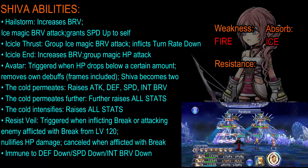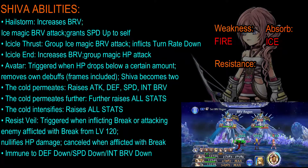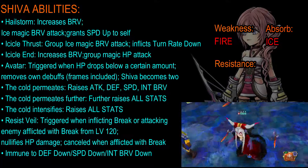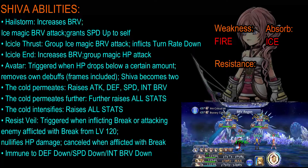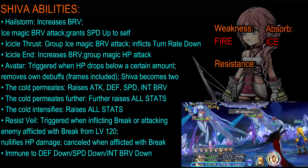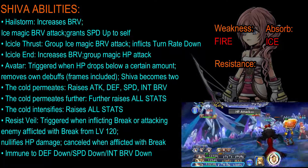Resist Veil is triggered when she is inflicting a break or attacking an enemy afflicted with break, from level 120 onwards. This nullifies any HP damage until you break Shiva, which will cancel Resist Veil. Finally, she is immune to the Defense Down, Speed Down, and Initial Brave Down debuffs.